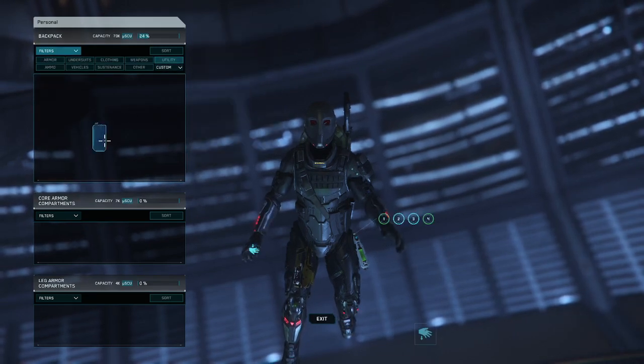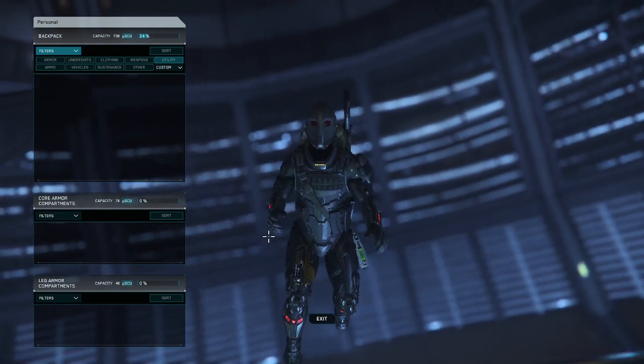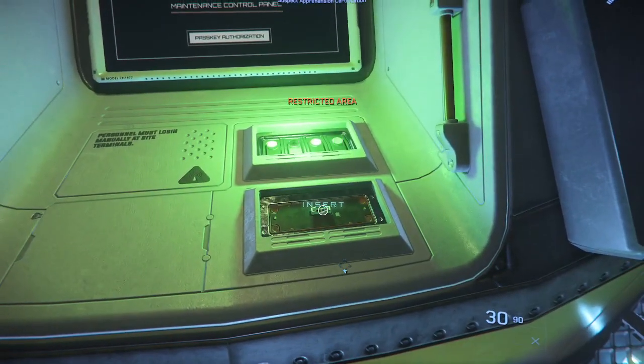You're gonna get your tiger claw and put it in your hand. This is the best way to do it — it works every time for me. Any other way I've tried does not work. Insert it.